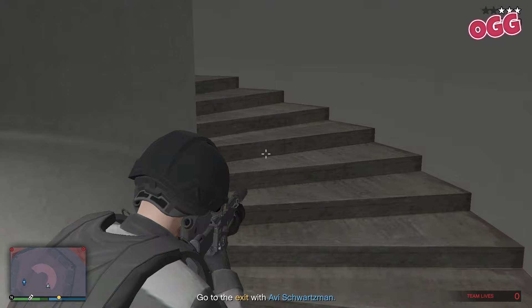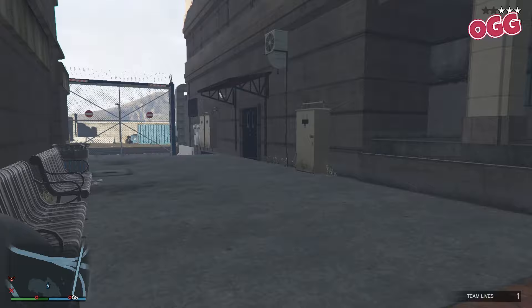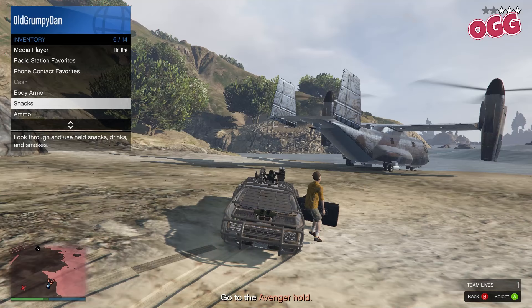In the interest of disclosure this is a second run but the same principle applies. The temptation here is to push forward — don't. Turn around and make a line for the fence in completely the opposite direction. Jump the fence, down the hill, and call in your personal vehicle. Back up the hill and wait for Avi, then down the hill again, grab your car, fetch our boy, snacks up and head to the Avenger.